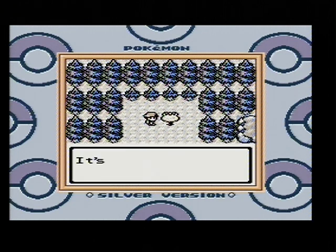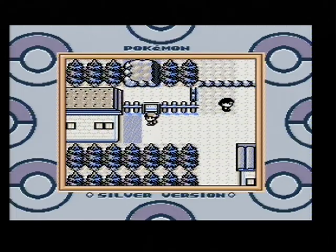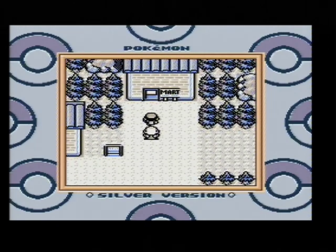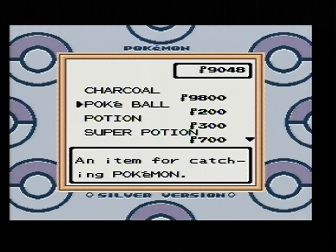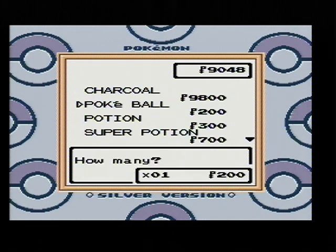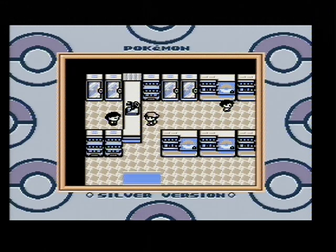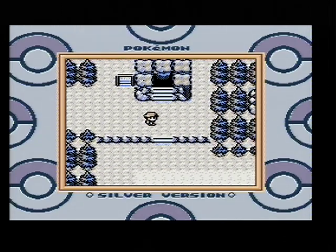Going up here first to check this tree and take this berry - wait, it's an Apricorn! I'll take it and put it in my pocket. Alex Forest is ahead but I'll let that be for now, do a little backtracking and help out Kurt. First I'll stock up on some normal Pokéballs - let's go with a total of five. Time to move out and head back for the Slowpoke Well. It's open now, so let's go ahead and enter.